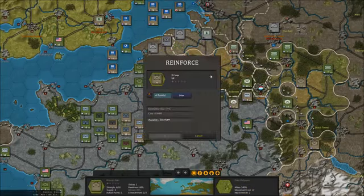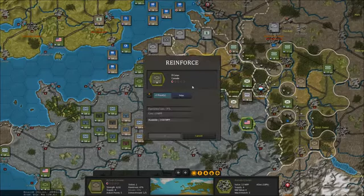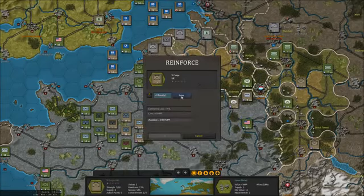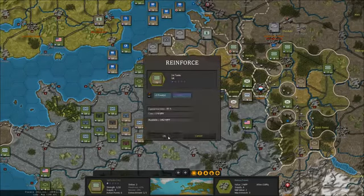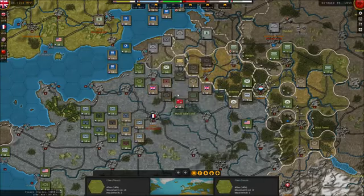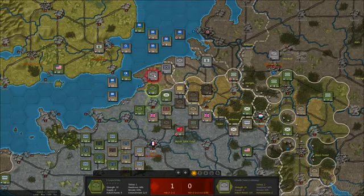Alright, that means we can reinforce this one, and the Canadians, and this one here, and this one here. And of course the medium tanks, and these guys here — lots of broken down units, but they're good to go again. And we've got a few corps here.